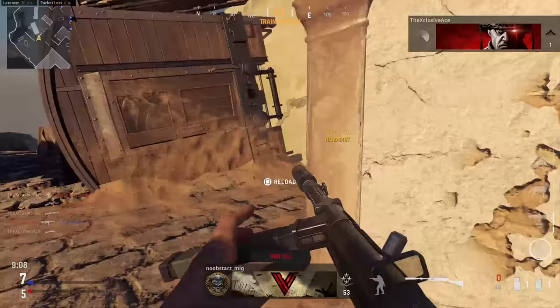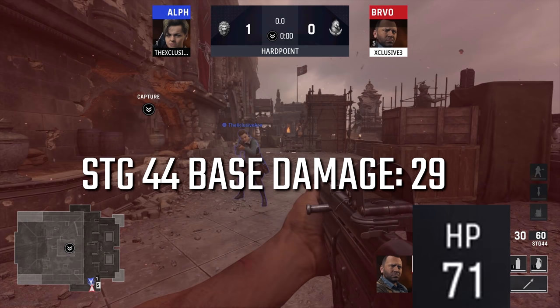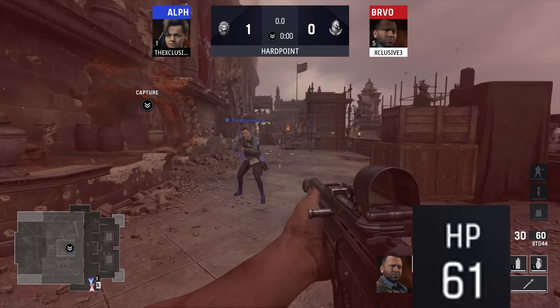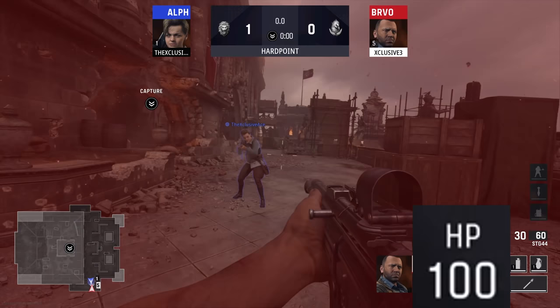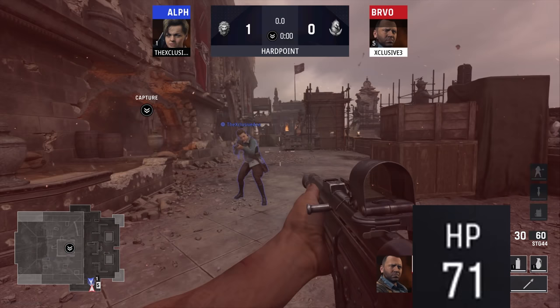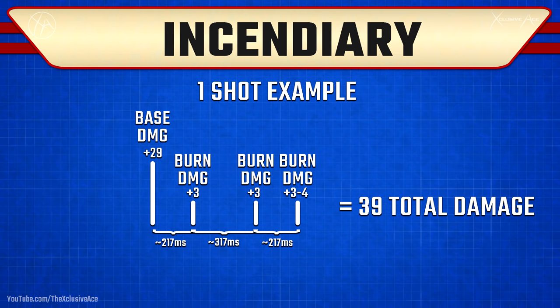With the vast majority of guns — regular full-autos, SMGs, assault rifles, LMGs — if you use the incendiary rounds when you shoot an enemy player, you're dealing the exact same base damage instantly. However, there's a burn damage effect applied after that. This burn damage takes place over three ticks, with roughly 200 to 300 milliseconds between each tick, totaling 750 milliseconds for all three. Each tick deals roughly three damage, so you're getting nine to ten extra damage total.